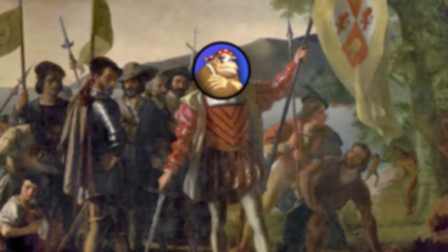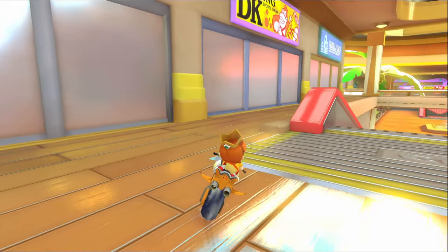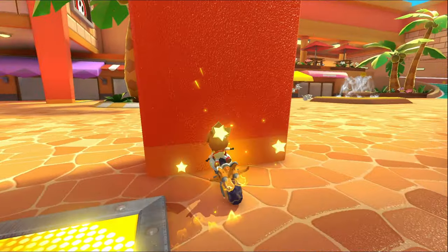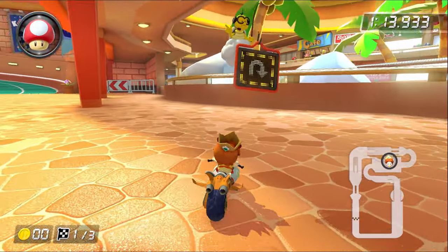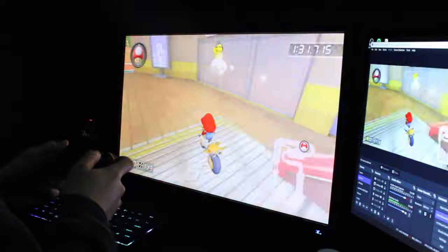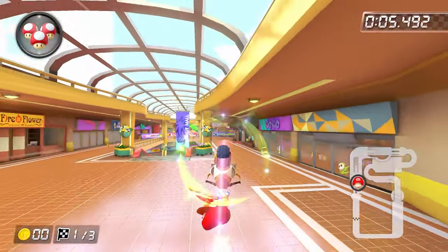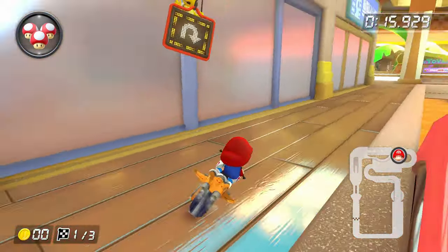Shortcut number 3 was actually discovered by me, and is the Coconut Mall wall clip. In order to pull off this trick, you need to clip into the wall to the right of the third set of escalators. Once you're in the wall, turn your bike slightly to the right, then use a mushroom while hopping. If done correctly, you should launch to the other side of the track and hit this pole. Hitting this pole is required — if you miss it, Lakitu will take you back to the other side, but if you hit it, he will allow you to stay. This shortcut took me roughly 50 hours to figure out and perfect, and I have to hit it within the next 30 minutes to stay on pace. The hardest part is definitely aiming your bike at the right spot, because you're aiming it blind and still have to hit the pole.